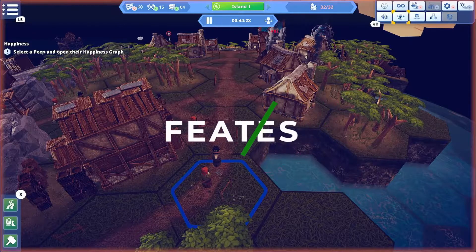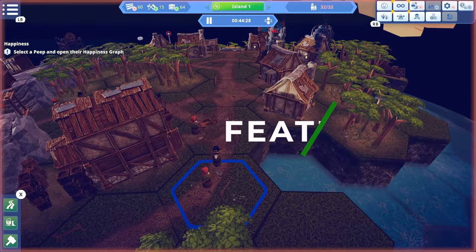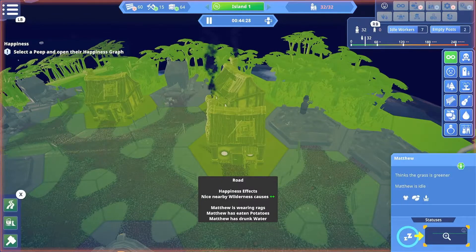Before We Leave is an Xbox and PC cross-release that features both cross-achievements and cross-save. It is upgraded for Series S and X for better frame rates, and the game will last you about 10 to 15 hours for the first time through.